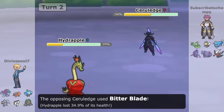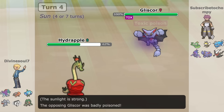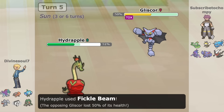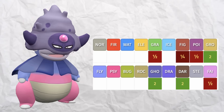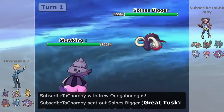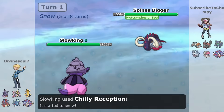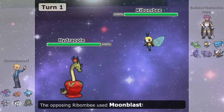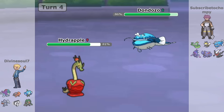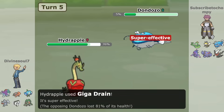Additionally, unlike Appletun, Hydrapple has a much better defensive ability in Regenerator. For a defensive Pokémon, Regenerator is one of the best abilities it can have, as it recovers HP when switching out, keeping its defensive profile up. For instance, Glowking has 4 common weaknesses within the tier, yet Regenerator allows it to be super versatile defensively. With Hydrapple, no matter how many times you hit it with a super-effective move, it can quickly erase that damage by switching out — super crucial for a Pokémon with this many weaknesses.